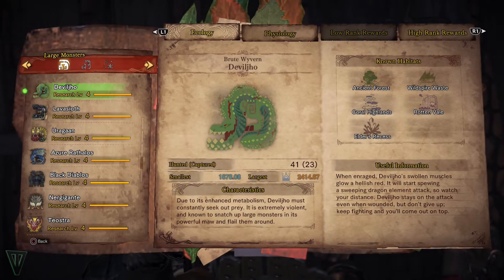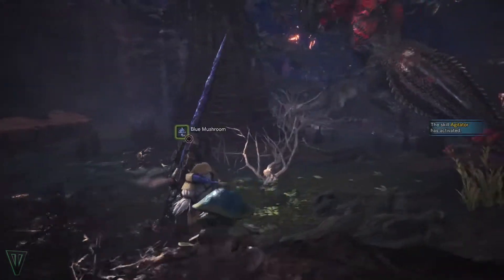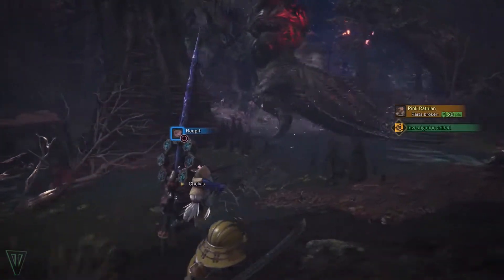Devil Joe is a very strong brute wyvern that ruins the landscapes feeding on anything it can. You can find him in any of the locales and he will often interrupt your hunts, hoping to take your kill from you. He will attack almost any monster, so use this to your advantage.